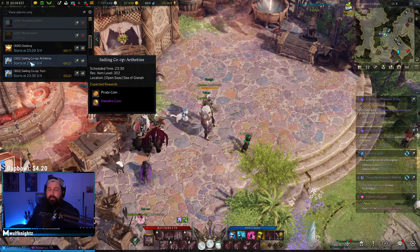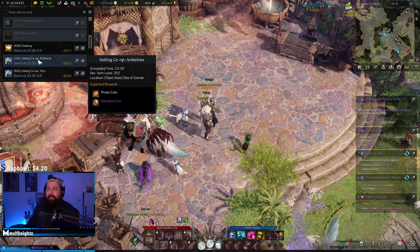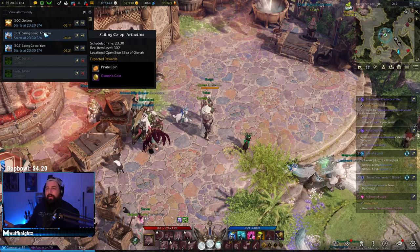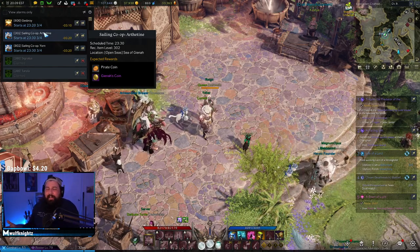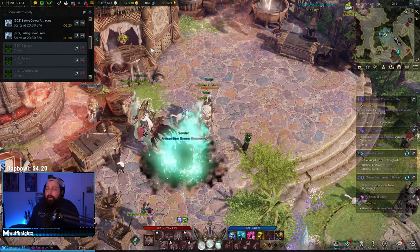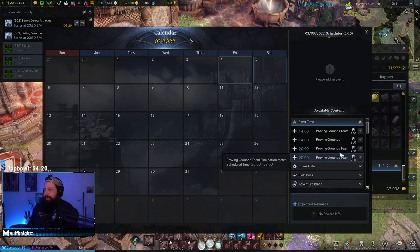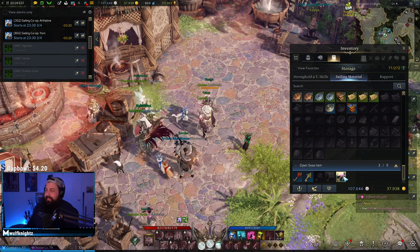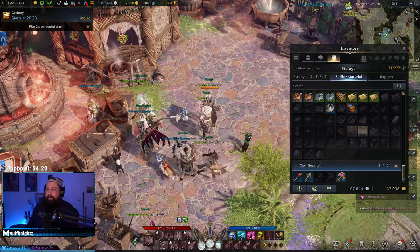Co-op sailing is really good for pirate coins, especially if you want the Estoque boat or need coins for giant hearts and island exchanges. You can also exchange various coins for more pirate coins via weekly exchange vendors, and trade them for resources, cards, or ability stones. Doing your sailing co-op also gives you keys that unlock the Gates of Harmony event in the ocean — usually on Saturdays — where you can open chests with those keys and get even more pirate coins. Don't ignore your world events.